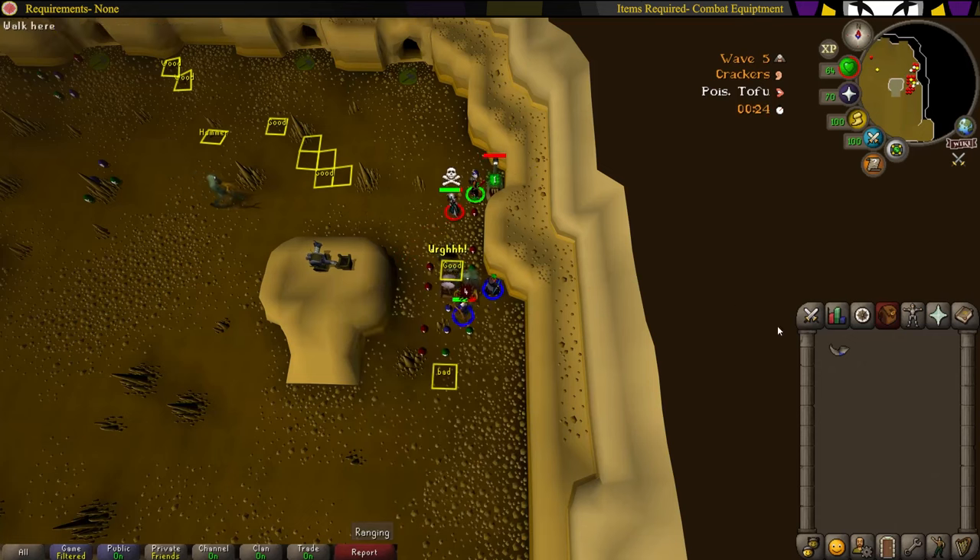You can drop either tofu, crackers, or whatever the bad food is right here. Drop 1, then drop 3 good food north of the trap. Then drop 1 good food in any one of these squares and put the rest of the good food in the last square. Then pick up the hammer and 3 logs, then run back.